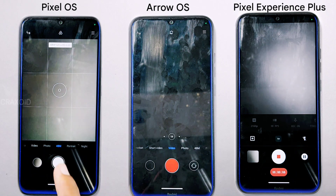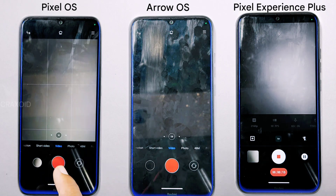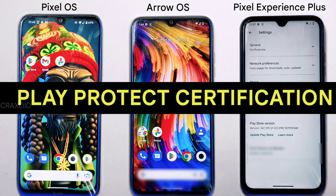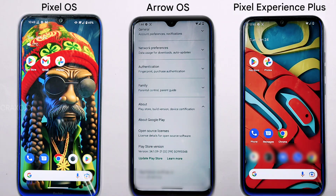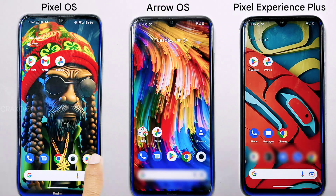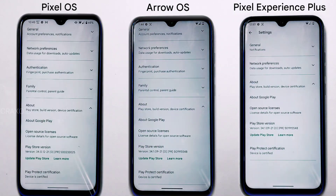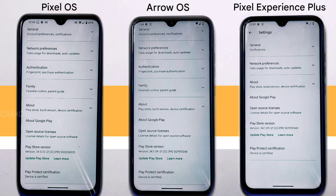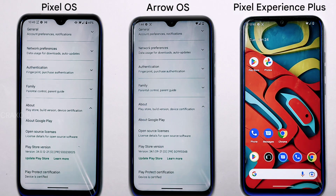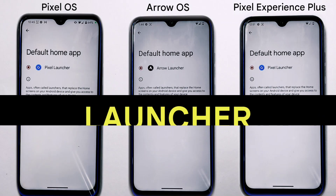If you are curious about device certification, let's find out. We'll check by opening the Play Store app and checking Play Protect certification. All three ROMs have the same result — the device is certified — which is a positive sign for all of them.